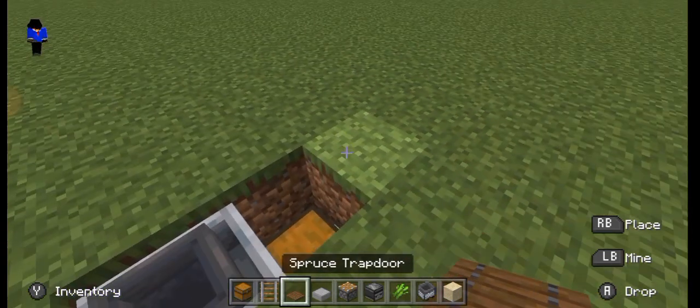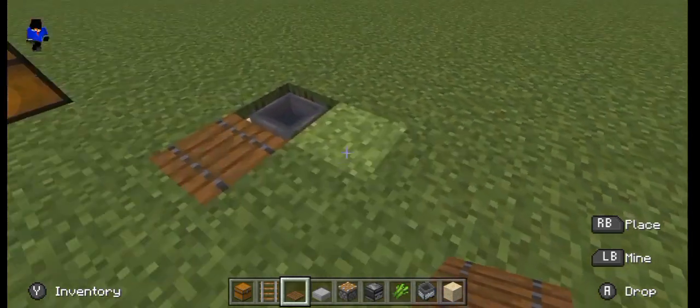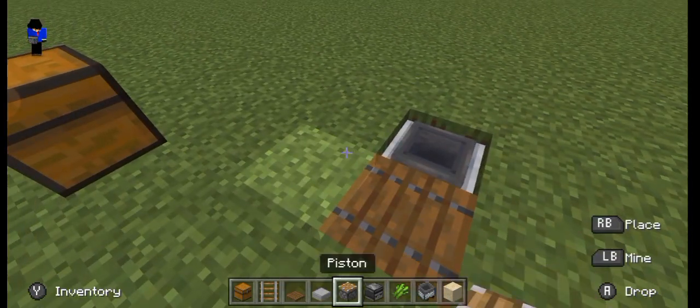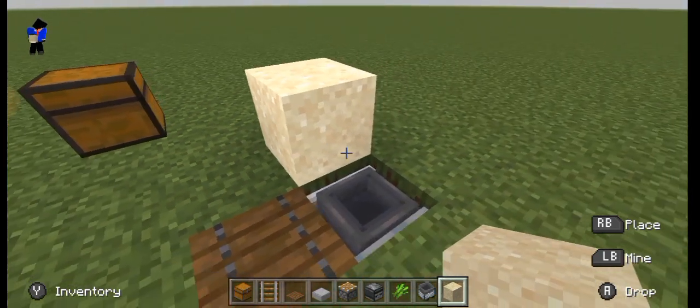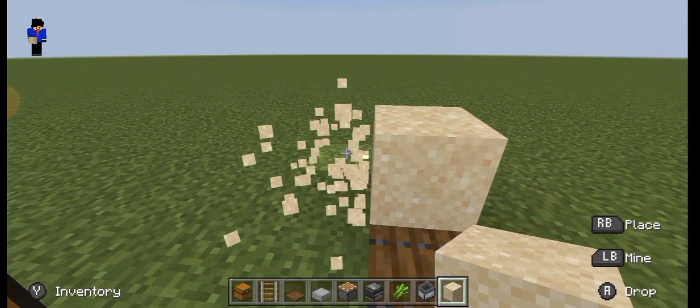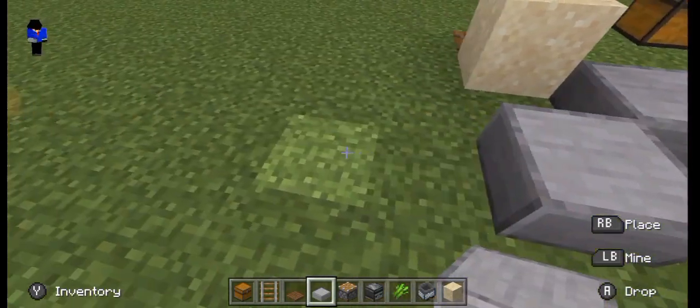Then put a trapdoor, just like that. And on top of that, put a temporary block, put a sand block, break that temporary block. Place the slab like this.